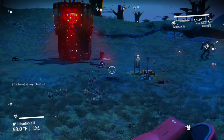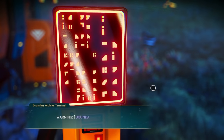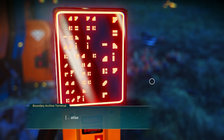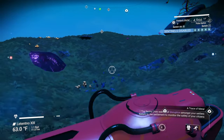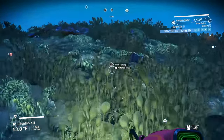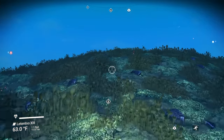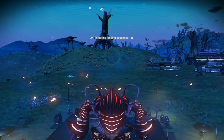I wonder if we can access this terminal and check out the weapon tool. Let's consider shutting down the sentinel forces and see what happens. It looks like we'll have to install everything individually — probably five pieces: left arm, right arm, mainframe, and two legs, or maybe the legs are together.